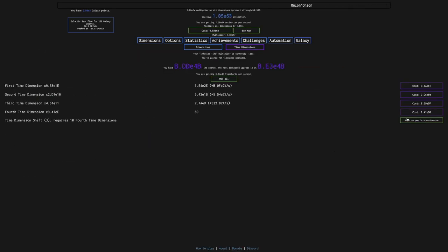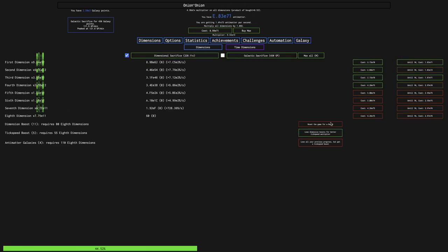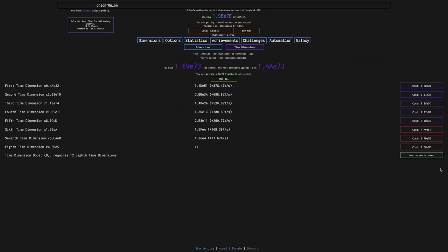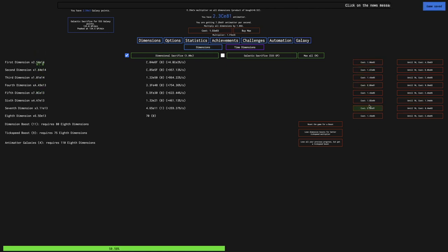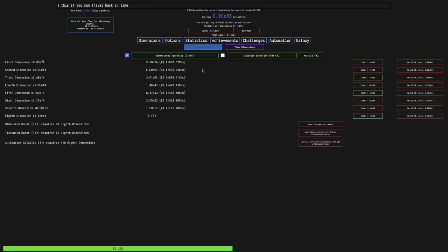I'm already up to five tick speed boosts. Once I start getting timed dimension shifts, I think eight... now I can go all the way up to 11. I can go all the way up to 11 tick speed boosts without resetting everything else. You can just see how easy it is to reach 88th dimensions at this point. Getting more than 88th dimensions will still prove to be a bit of a challenge.